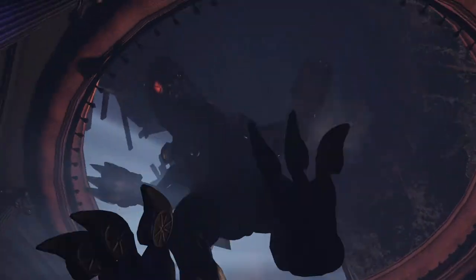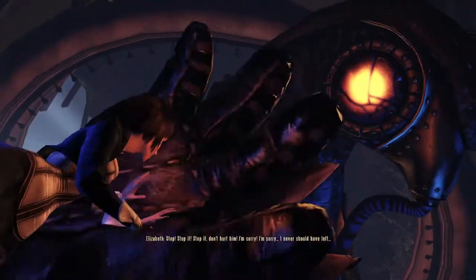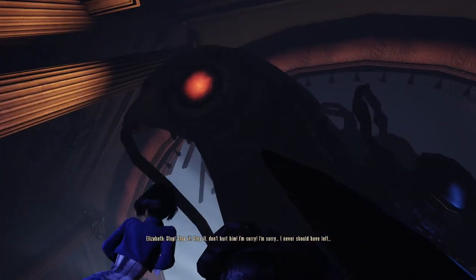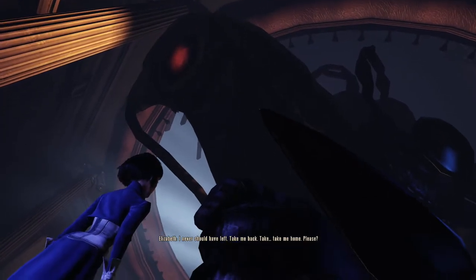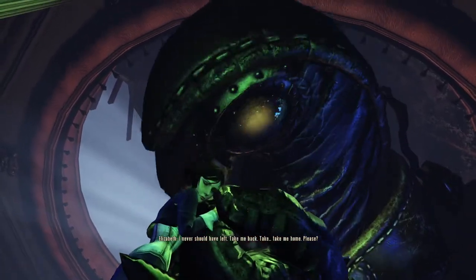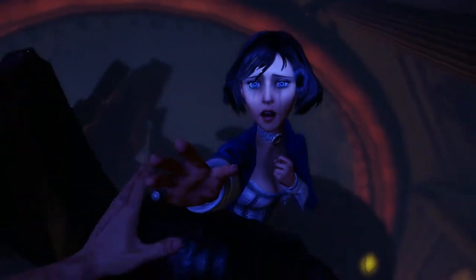Songbird, if you wanted to kill us, why don't you do that immediately? Elizabeth yells: Stop it! Don't hurt him! I'm sorry! I never should've left. Take me back. Take me home. Please. And we know she doesn't want to go, because she told us to kill her when this would happen.